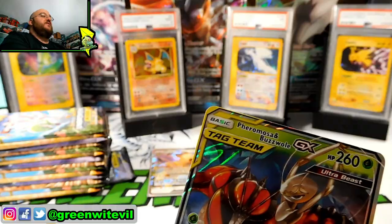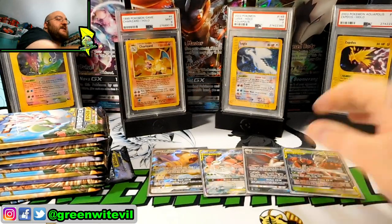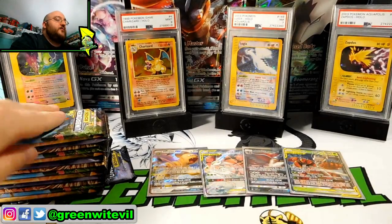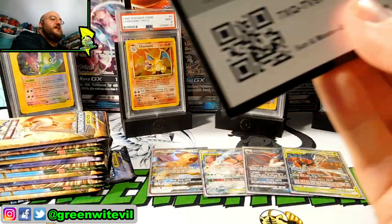So now we've pulled two of those — two different style arts in this opening: a full art alternate art and now a regular GX. We're up to four hits. I think we're looking pretty good. I feel like we can get two more hits out of this stack.